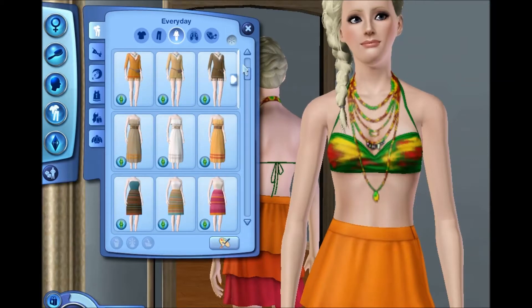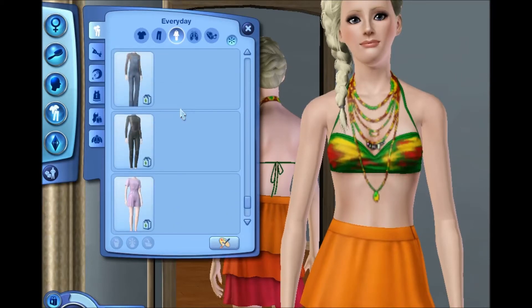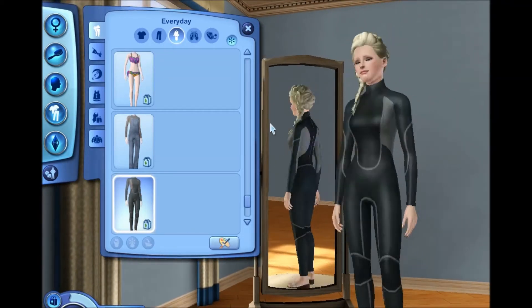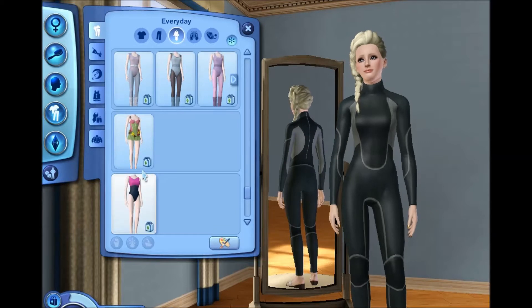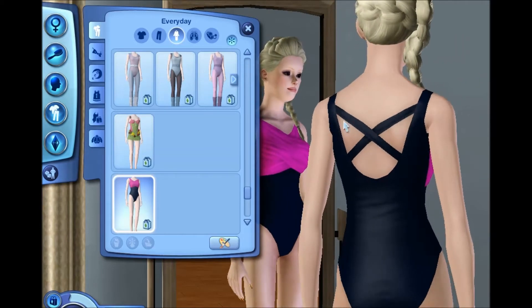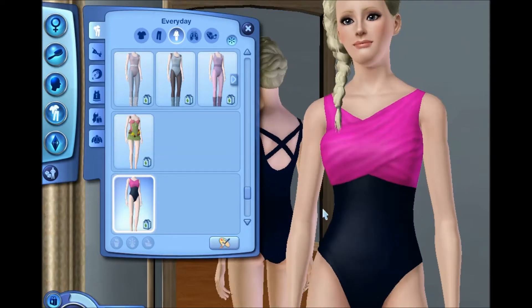Of course it comes with full outfits which are basically bathing suits - you can wear them as everyday wear but they're essentially bathing suits. You have a wetsuit, which is kind of like the ones from Seasons but a little different - I think it's plainer actually. And here is the one-piece bathing suit, which is fairly simple but very cute - it has an open back with the straps crossed and a kind of wrap thing.